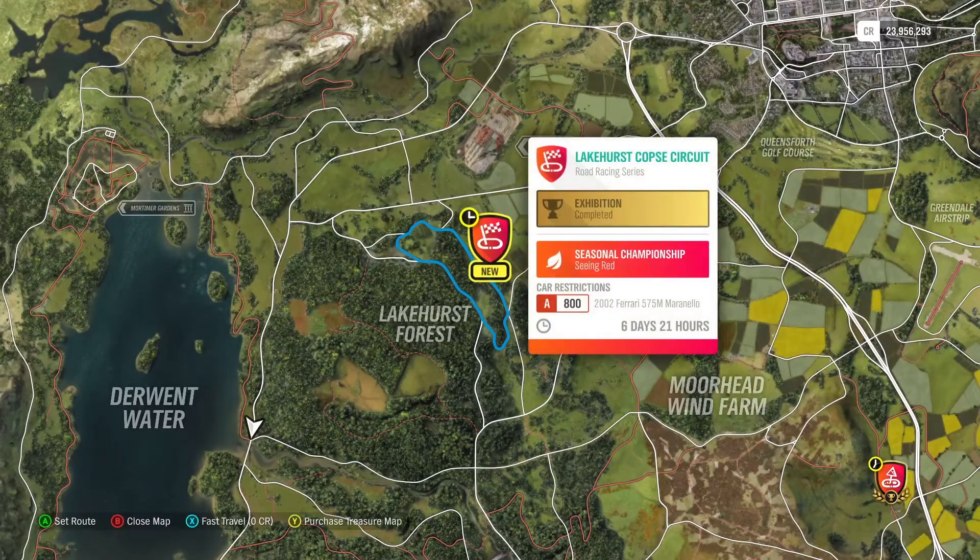But today we're going to be jumping into the Seeing Red seasonal championship. Our car restriction is A-class 800 and we have to use the 2002 Ferrari 575M Maranello. Since it's a specific car, I'm going to use three different tunes on it so you have three options to look at. The tunes may be similar part-wise but the tuners may have made different adjustments, and I'll let you know which one works out the best.